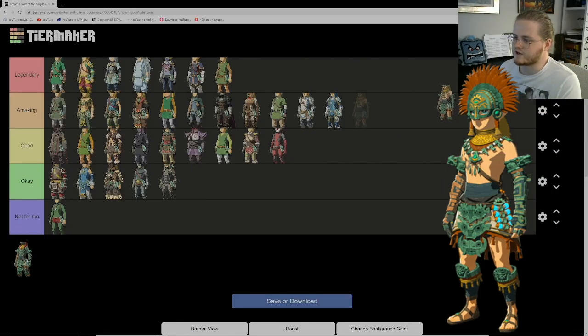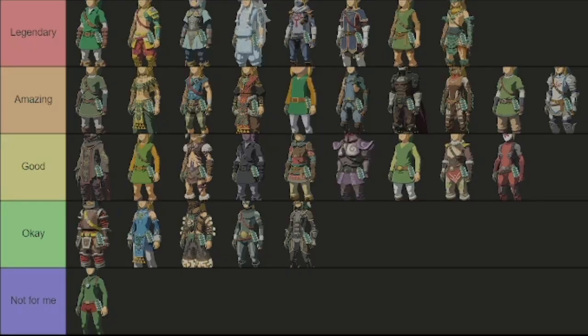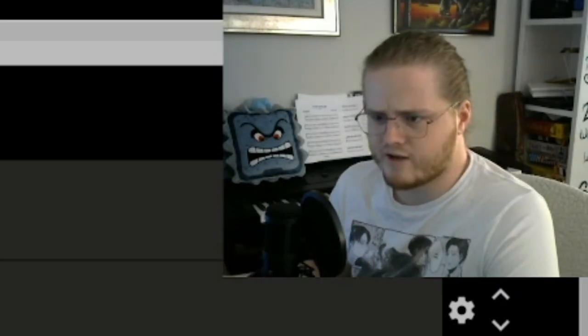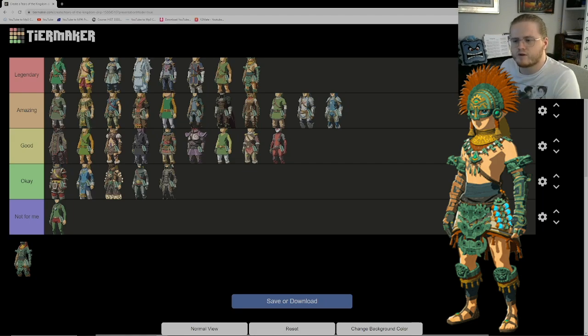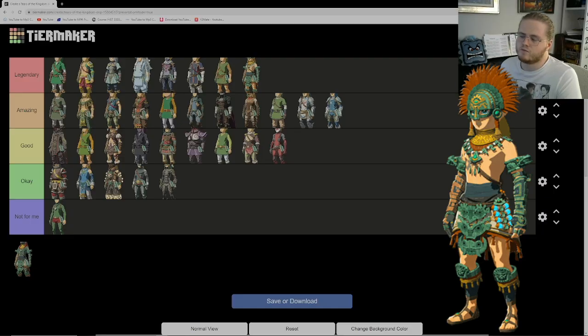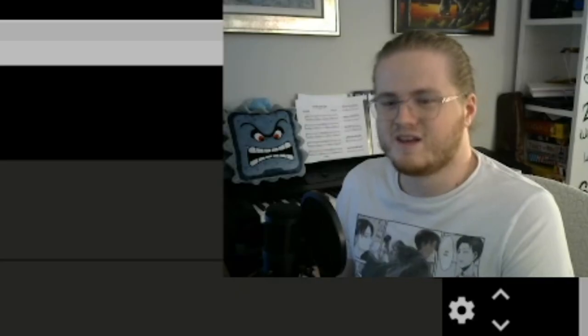Up next is the Zonai Gear — also legendary. It's basically the archaic outfit. I love this outfit. The helmet isn't my favorite, but the outfit as a whole is very Mayan, so I understand why the helmet is the way it is. The rest of the ensemble goes well with Link's Zonai hand, obviously since it's Zonai gear. With the helmet it's cool too. The outfit is amazing — better than amazing, it's legendary. I also love that your batteries don't deplete as fast when wearing it.